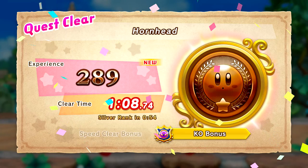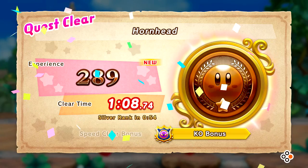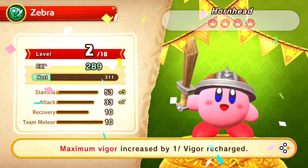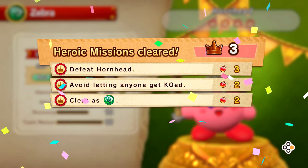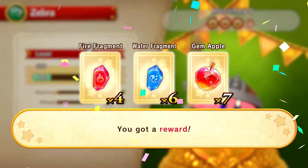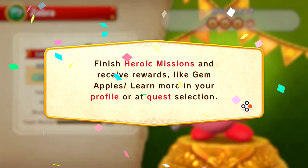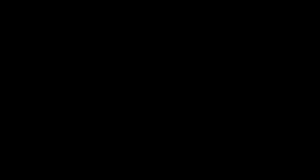Our first enemy taken down. Clear time KO bonus, our experience is 289. We got a bronze — I thought we were going to do a little bit better than that. Clear time was a minute; silver rank is 54 seconds. And we do get a level up — we are now level two out of 10. Level two reached. We get extra stamina and attack. Maximum vigor has increased by one. Heroic mission cleared: defeat Hornhead, avoid letting anyone get KO'd, and clear as the sword Kirby. We also get some fire fragments, water fragments, and gem apples. Almost complete — reach level three.